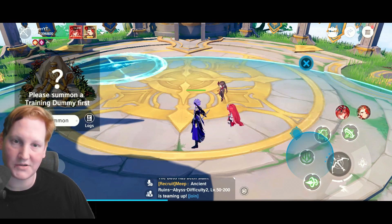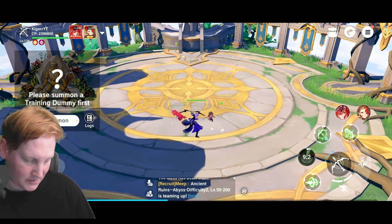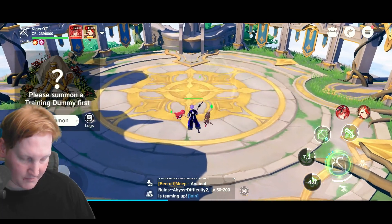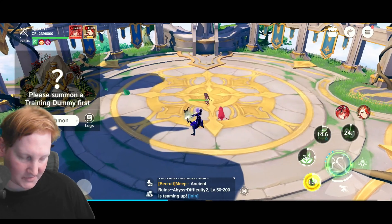There are two abilities on my setup that have a very surprising range and let me target, whereas the other two are just point and click.